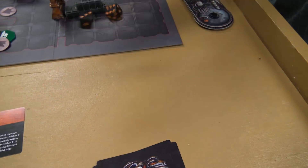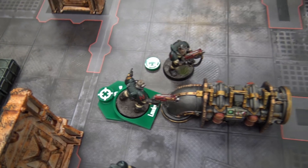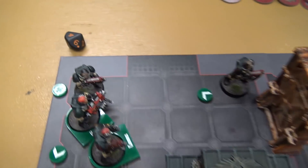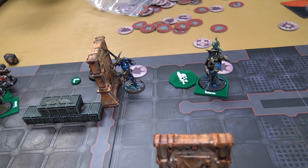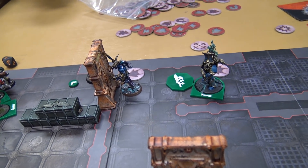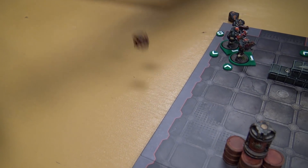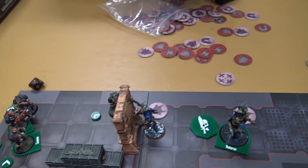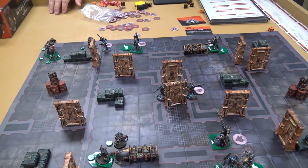Another model needs an eleven-inch charge — does not make it. Dark Angels movement: my leader and a scout readied themselves, my Comms Specialist and Heavy Specialist moved up, the guy in the corner readied himself. Another scout moved up to try to open a door, but there's a rule that if an opponent has a model on the opposite side of the door they can attempt to prevent it from opening on a five or six. He rolls, doesn't get it, spends a command point to re-roll — still no five or six. The door opens.